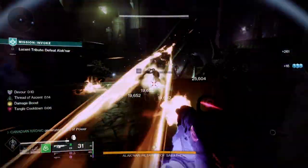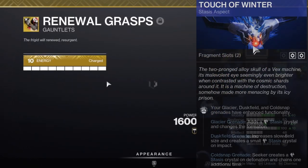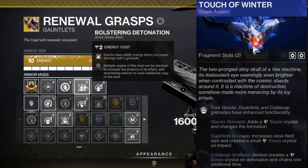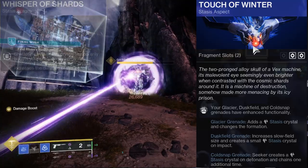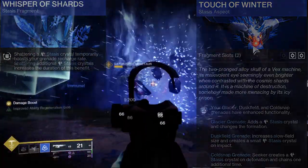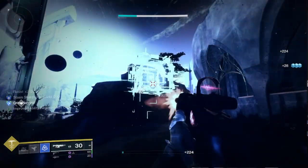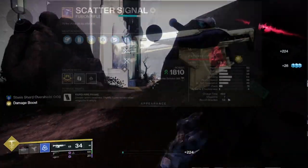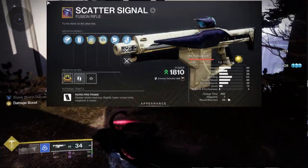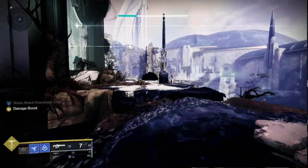Another fun build is Renewal Grasps, running Resist x3 inside a Duskfield Grenade. Use Touch of Winter to spawn a Stasis Crystal which you can shatter, proccing Whisper of Shards. This will dramatically increase your grenade energy recharge rate, on top of Devour granting you 15% of your grenade energy each kill. Throw on Repulsor Brace and the Scatter Signal — and you see where I'm going. The Scatter Signal is a craftable fusion rifle from this season.